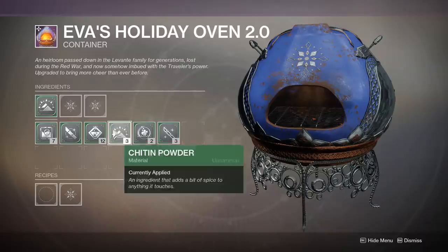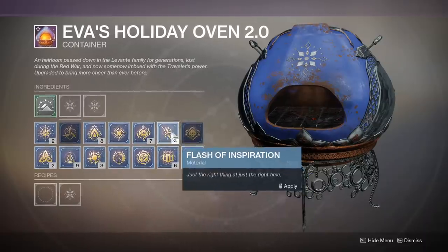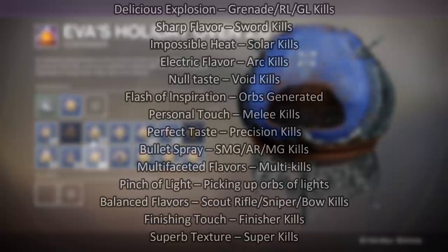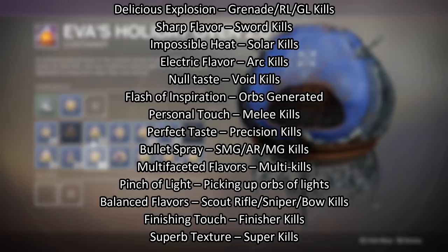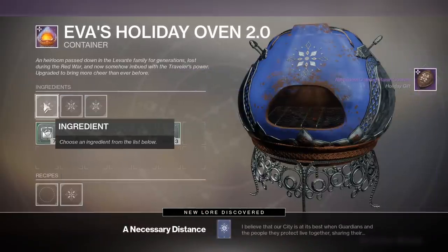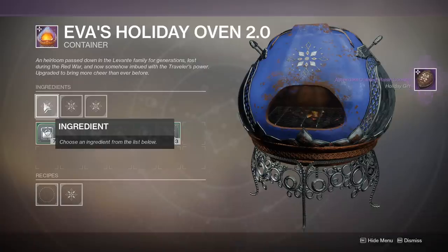Each uncommon ingredient can be combined with different rare ingredients in the second slot to give you different cookies. The rare ingredients pertain to how you kill an enemy — every time you kill one of these enemies in a specific fashion, you have a chance to get a rare ingredient. Each is tied to a unique kill method. For instance, Sharp Flavor is tied to sword kills; others revolve around the three elements, using your super, grenades, and all sorts of things. When you combine an uncommon and a rare ingredient, you then spend Dawning Essence to create the sweet to give to an NPC.